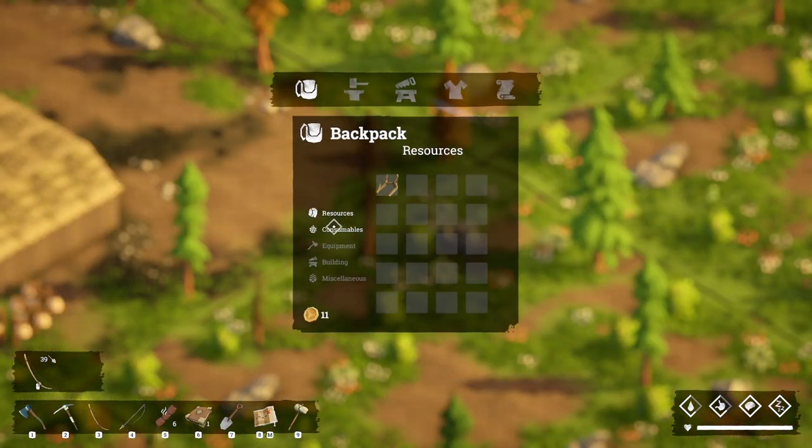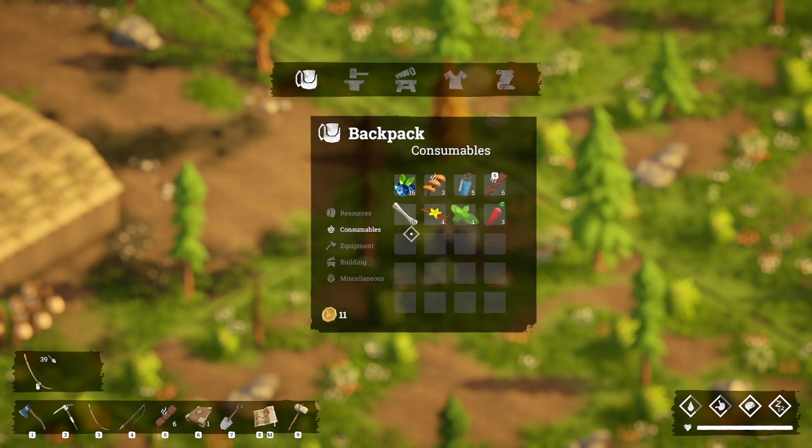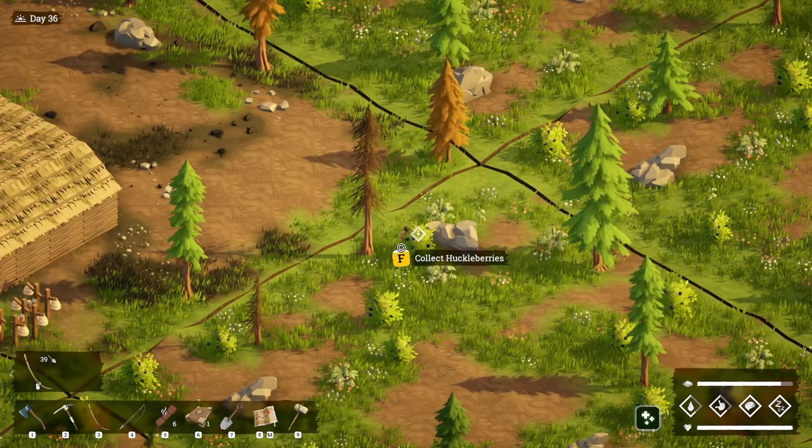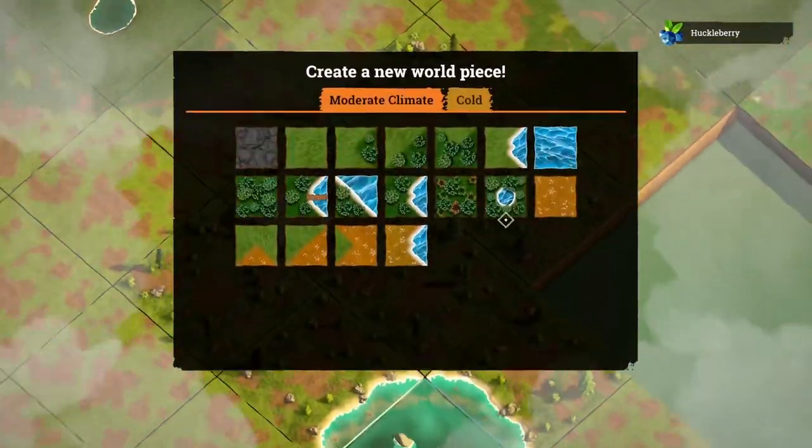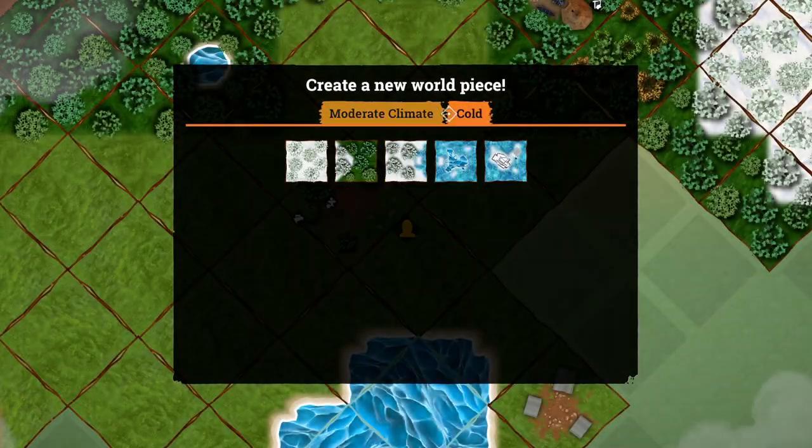Let's look at what we have. I have water, I have meat, I have stuff. I feel like collecting huckleberries is one of the fastest ways to get tiles.